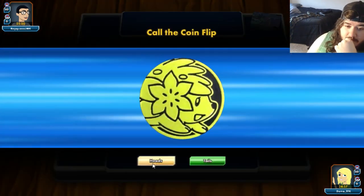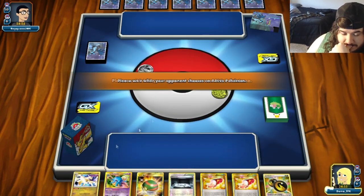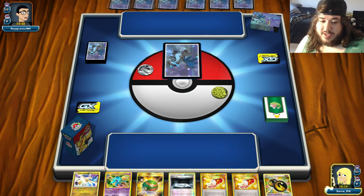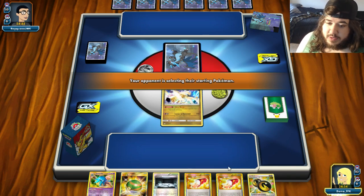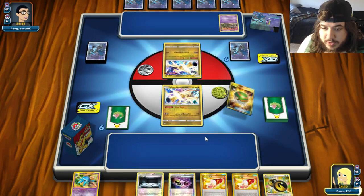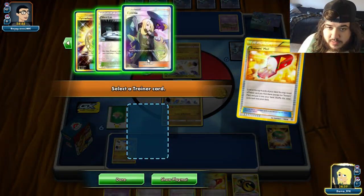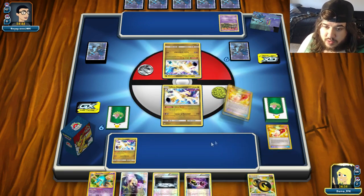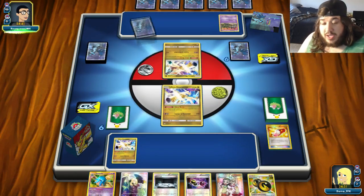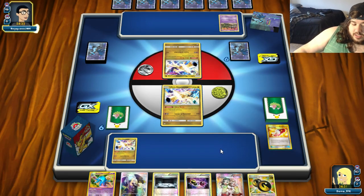Next game — we call heads and won the coin flip, go first. Our hand is really good. We Nest Ball for Trubbish, use Trainer's Mail twice. We see they're playing a familiar setup. We go for Cynthia and Teammates, saving Teammates for next turn if they take a knockout — we can search for another Ultra Necrozma and a Life Dew. If they don't knock us out, we have Silent Lab and Double Dragon. We press pass.